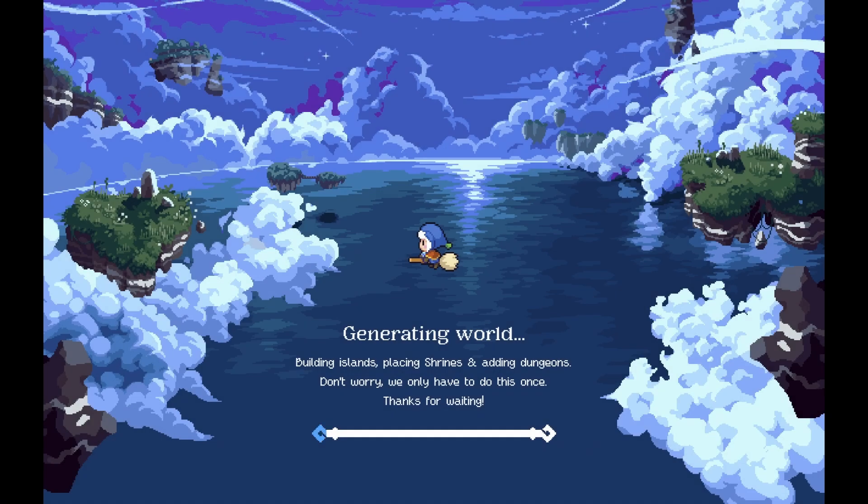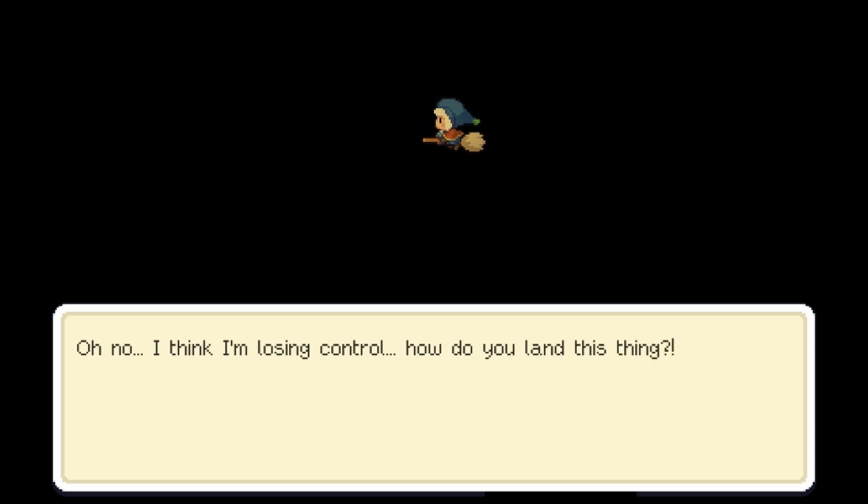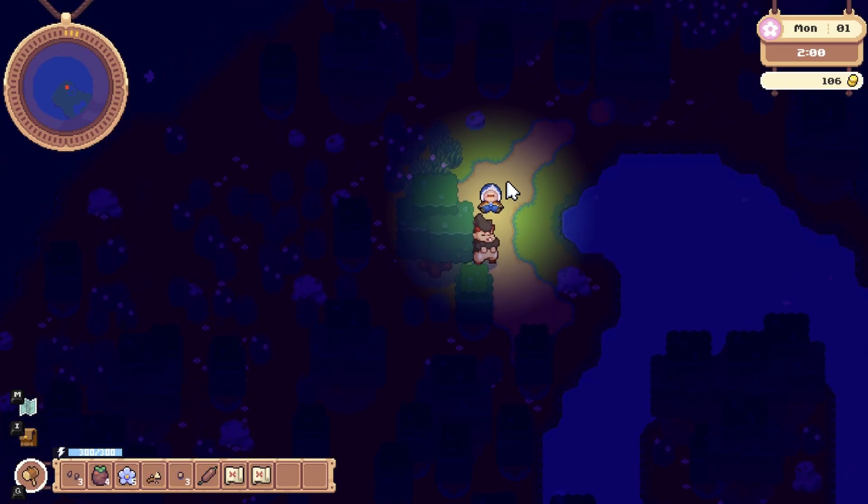There's a brief wait while the world is generated. This is what my first week looked like, but yours could be pretty different since the over 100 islands in the game are procedurally generated and placed, which should help with replayability. When the world is done generating, I immediately crash and break my broom, so I guess we won't be exploring too far. Sheemp and I run around looking for my gear before I pass out on the first night in true Leap-a-Lot tradition.